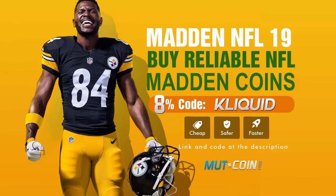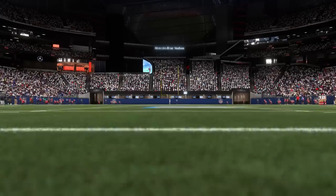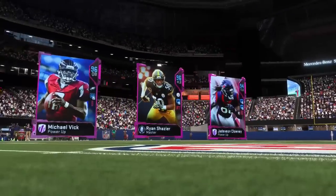If you're looking for Madden 19 Ultimate Team coins, be sure to head over to MuttCoin.com. Use code ClickWid at checkout for 8% off. Hey, what is going on everybody? ClickWid here back again.